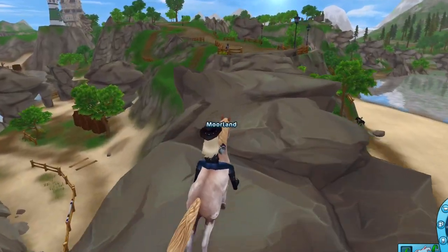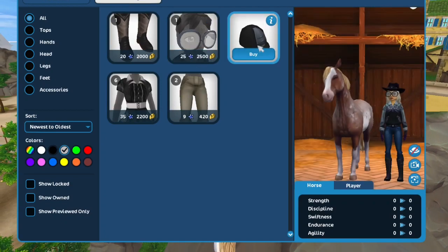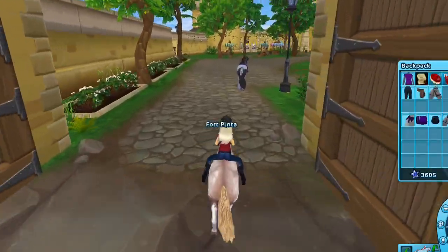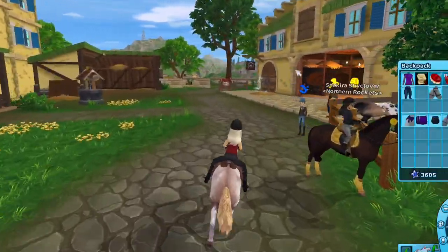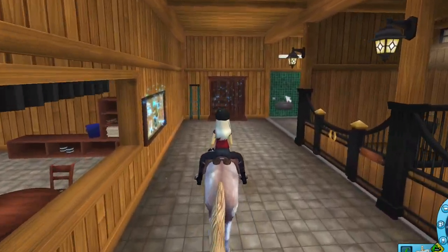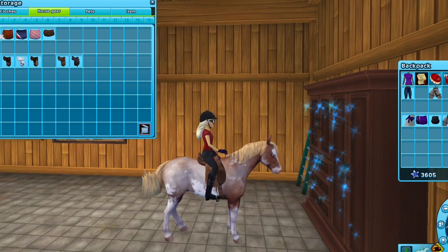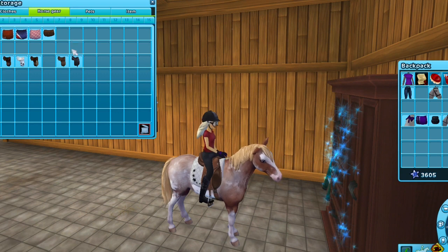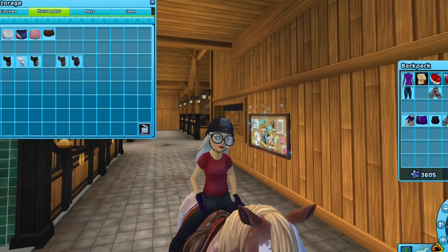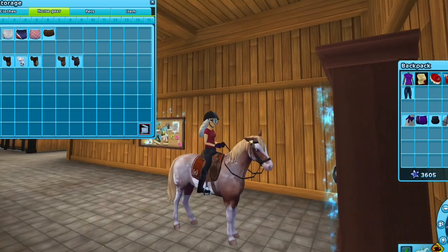It looks like I don't have the mall, so I'm just gonna be getting stuff from the quick shop. I look so bad! Okay, so I got this shirt, these pants, this saddle, and I got the black bridle. I'm gonna have to look for the lifetime clothes I have. Let's look in my closet and see if anything matches — if not, I can just make a cute outfit out of this stuff. I don't really see anything good, so once I level up I'm gonna unlock more stuff to make an outfit with. All right, thank you guys so much for watching this shopping spree and account makeover — bye!